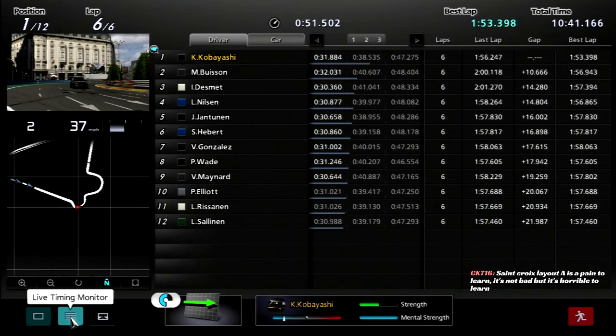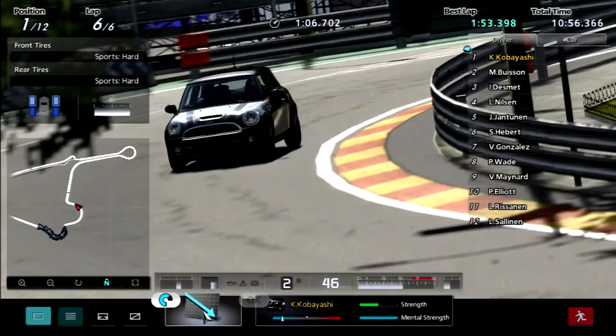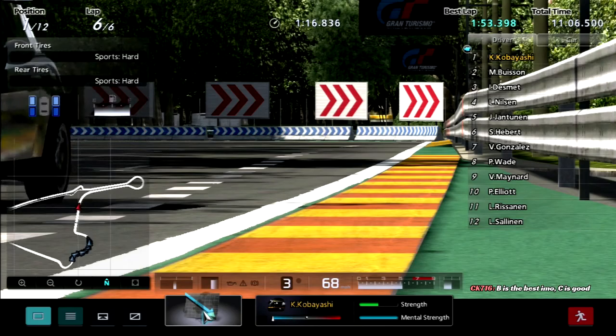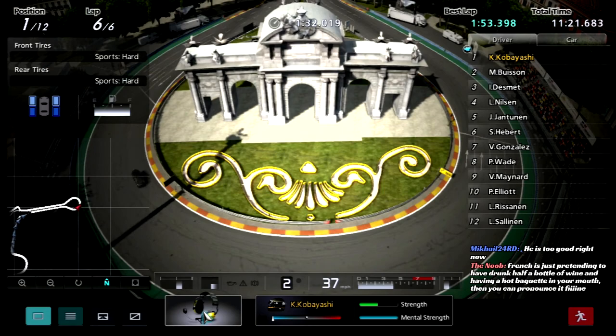Here comes the technical section. What's the gap now? 10.666 — oh hell yeah! He's cranked out a huge gap. He doesn't need to push anymore, he can literally just cruise now. Layout A is a pain to learn, Layout B is the best in your opinion, C is good. Maybe tomorrow on the GT Sport stream I'll log some practice laps around there for fun. French is just pretending to have drunk half a bottle of wine with a hot baguette in your mouth and you can pronounce it fine.